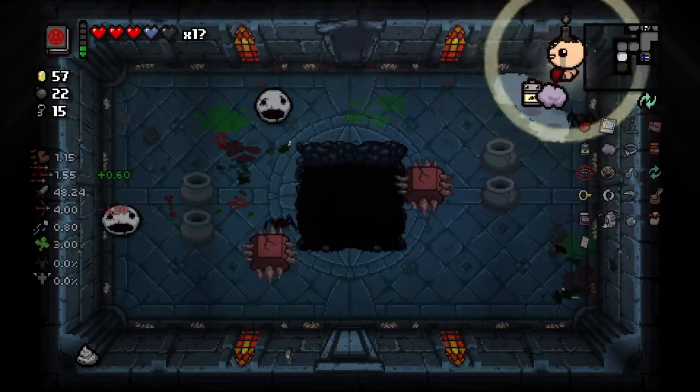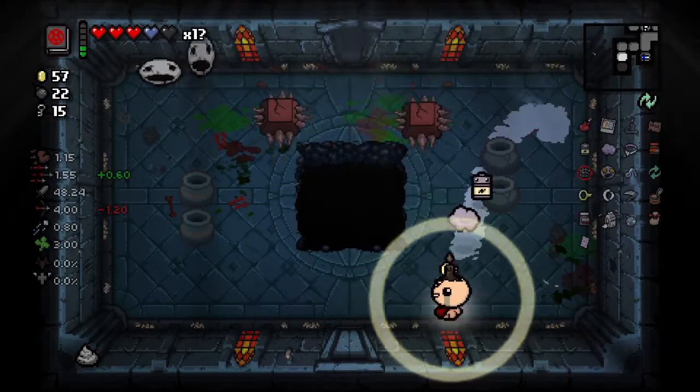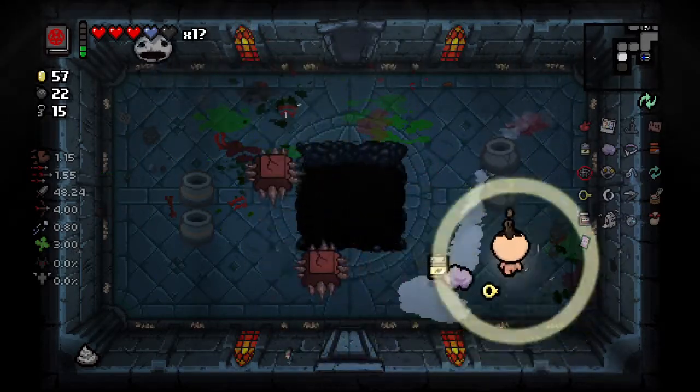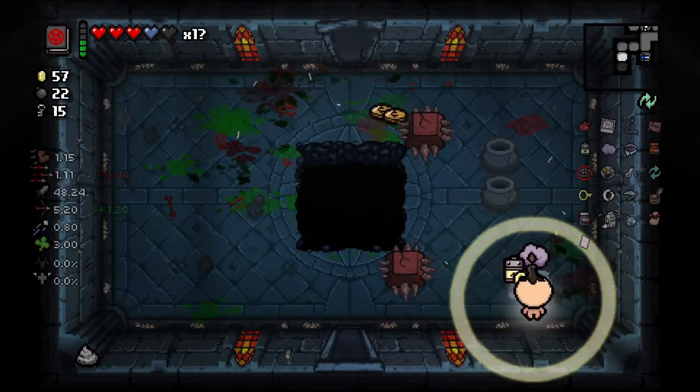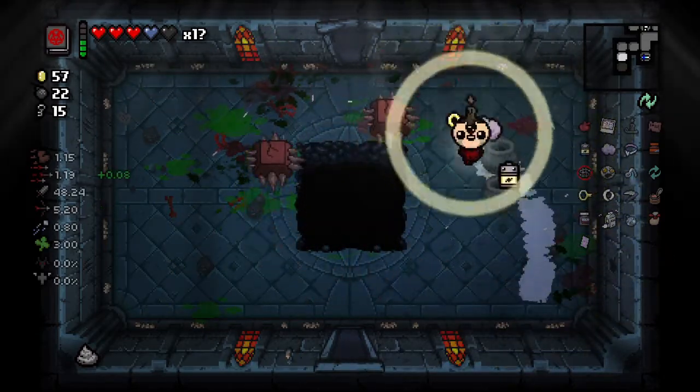The pots make a nice sound when they're destroyed now. I keep forgetting that we have homing — I should just shoot and see if it goes to them. We should definitely use our bombs against Isaac.